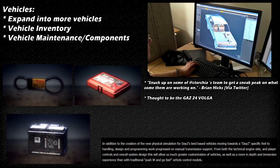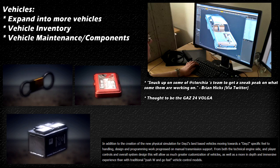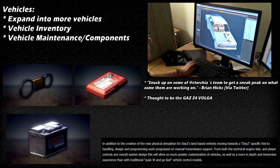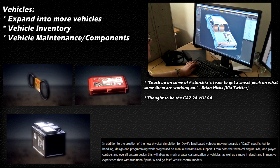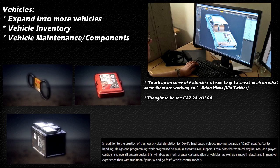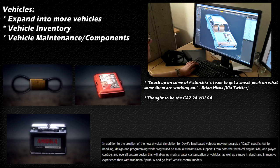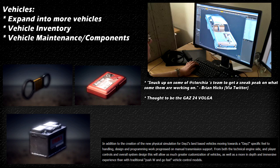First, we're talking about vehicles. We do have the V3S, which was the first vehicle in the game, but more will be added. New vehicles are on the way, along with vehicle inventory, vehicle maintenance, and various components. You can see some of those right there from the status report. We also have what could be the next vehicle — a tweet was released by one of the developers showing a sneak peek, and what we see there is thought to be the Volga, which may be the next vehicle introduced into DayZ standalone.